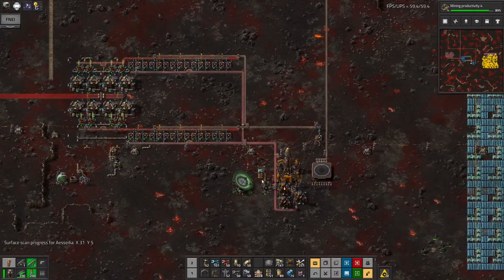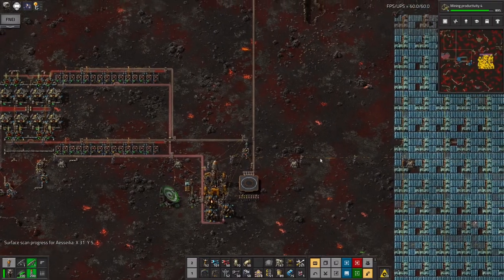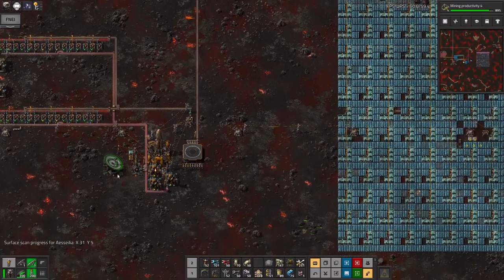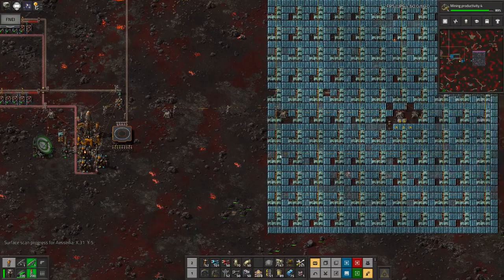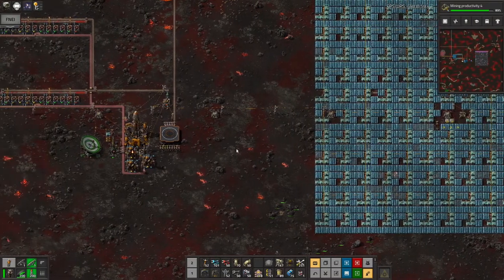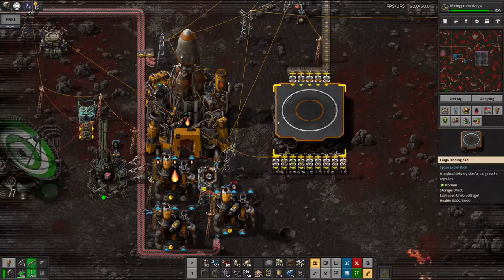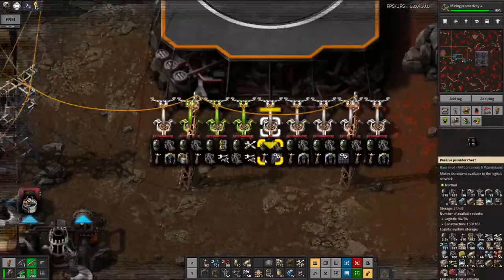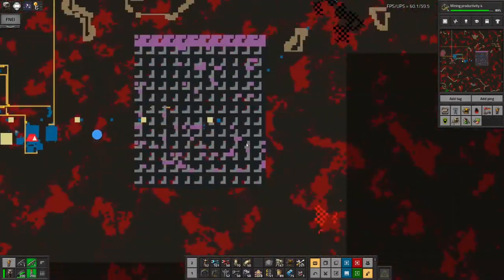That shouldn't be too much of a problem — I just need to copy and paste this more, send up another rocket with a lot more solar panels, and get them all moved up here ready to be built out.